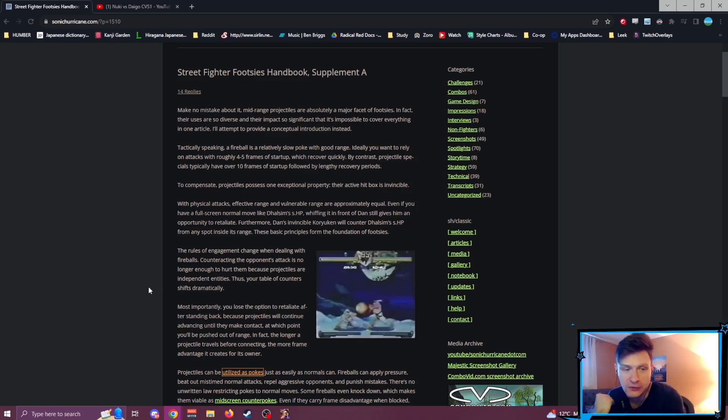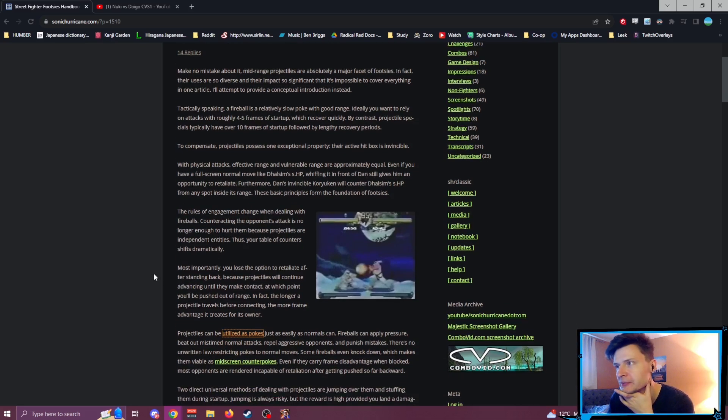So pretty much, if Dhalsim sticks his giant hands at you full screen and you threw a fireball, your fireball will win — even though people assume Dhalsim outranges them. He can never go through your fireball because it's invincible. Pretty simple idea.